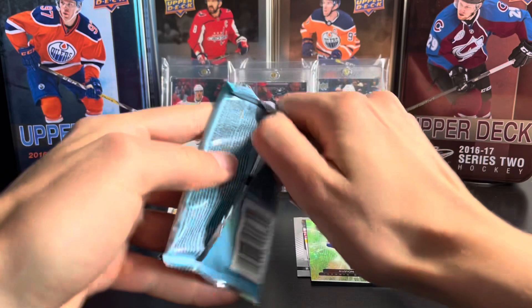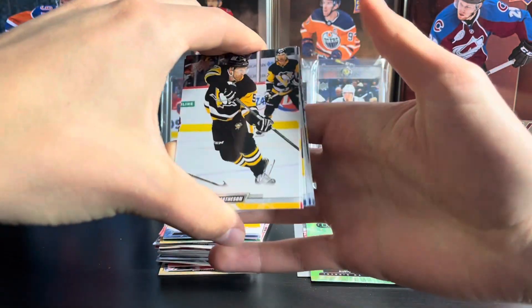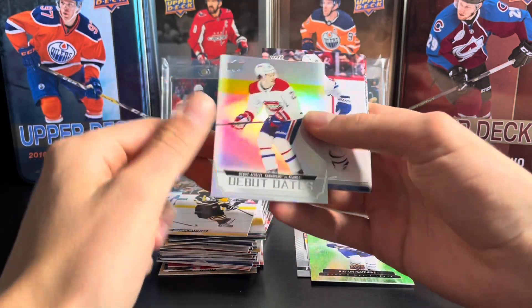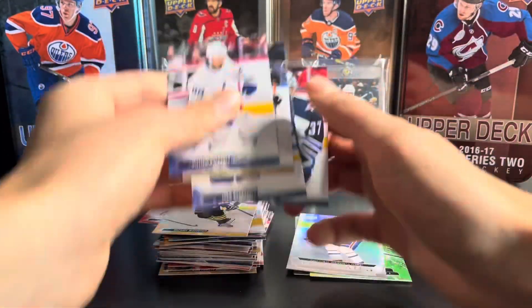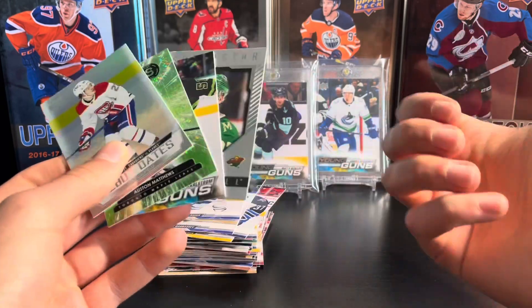One last pack — another young gun would be awesome. It doesn't look like it here. It's going to be a Cole Caulfield debut dates insert. There's the Caulfield, and the rest is base. So that's it — just the Matthews green dazzler and the Kallstrom young gun. Thanks for watching, leave a like, and subscribe for more.